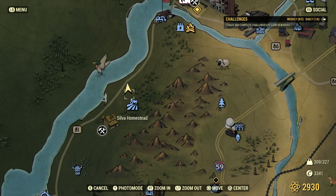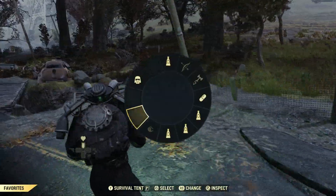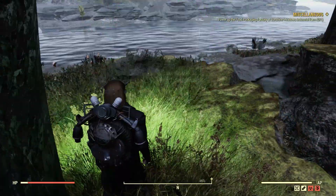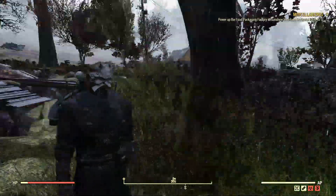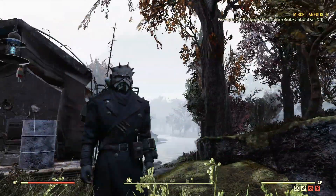The first step you want to do is come over here to Sylvia Homestead. It's off of Highway 81, off of the left side of the map — it's in the green zone. If you have a camp, go ahead and throw it down here so you can fast travel back here. I find it useful to be able to do that.